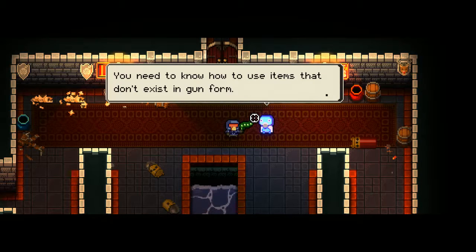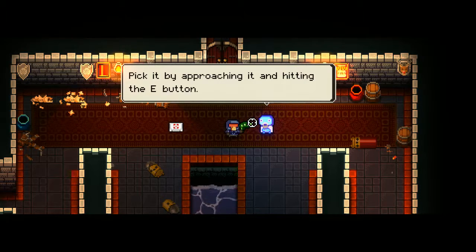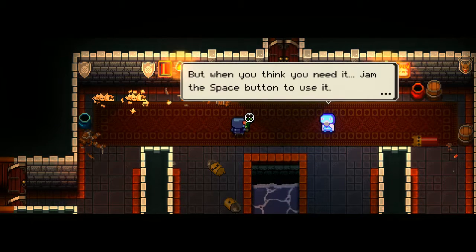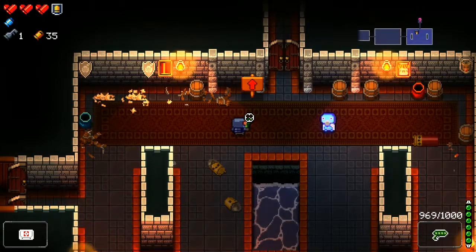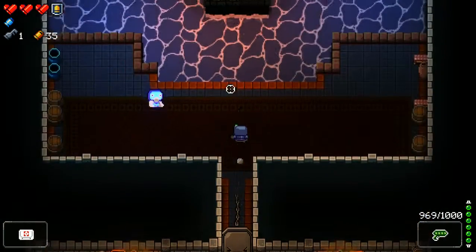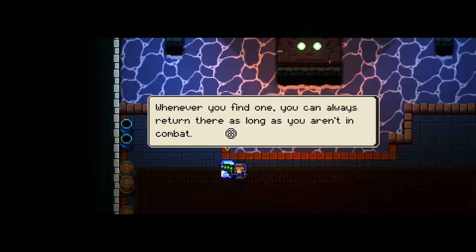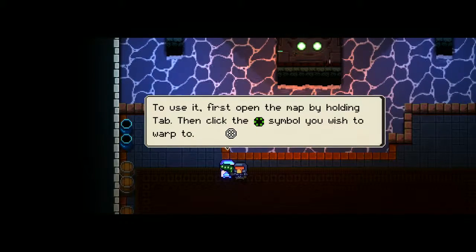"You need to know how to use items that don't exist in gun form." So we got a medkit. Pick it up by approaching it and hitting E. We don't need to use it because we're full on health, but with the space button we can use active items. There's also a teleporter — whenever we find one, you can always return there as long as you aren't in combat, so we don't need to backtrack.